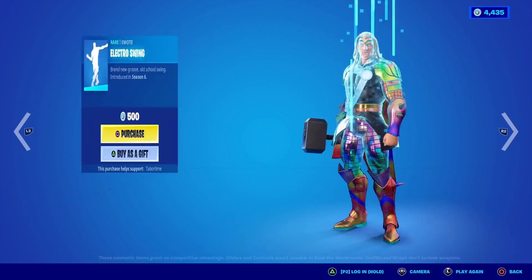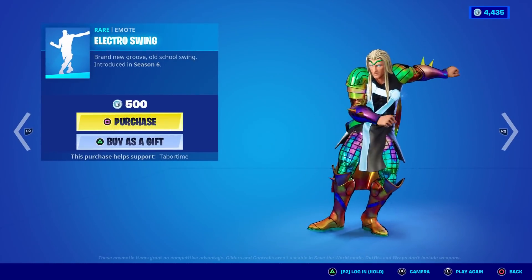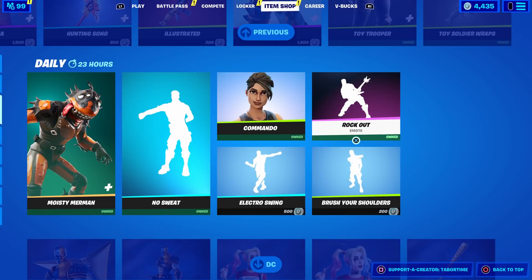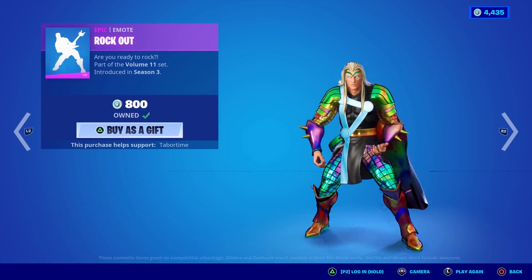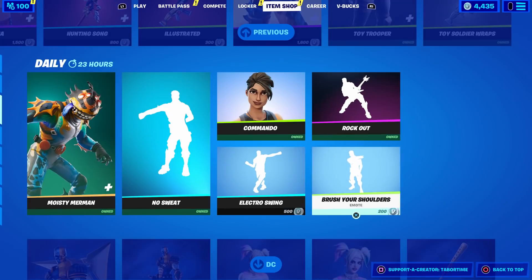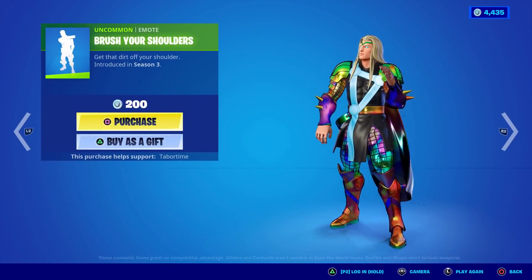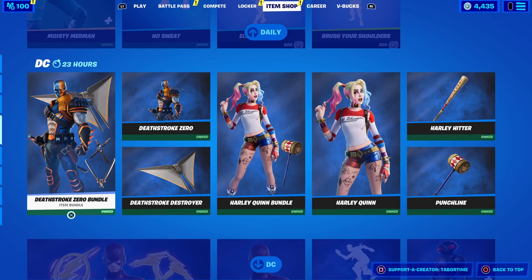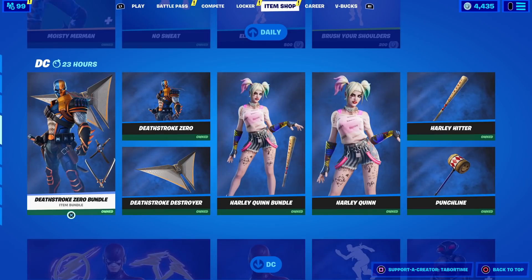Commando, Electro Swing, and Thor are here — I can do the Thor emote in real life, true story. Rock Out is not bad. I hate when people do the Brush Your Shoulders emote after they eliminate me. All the DC bundles are still here — do I really have to go through them all?